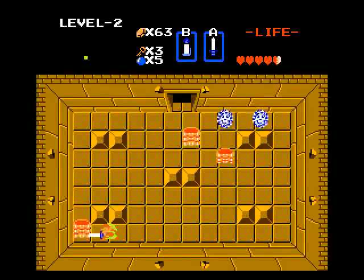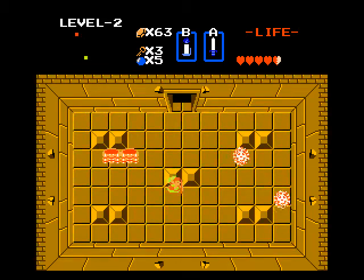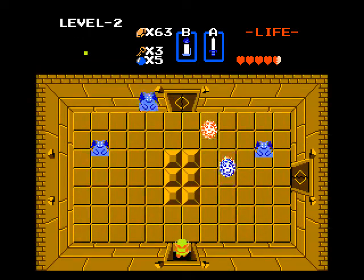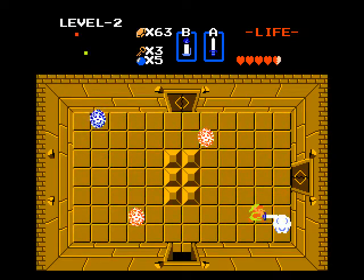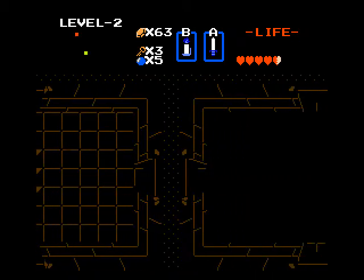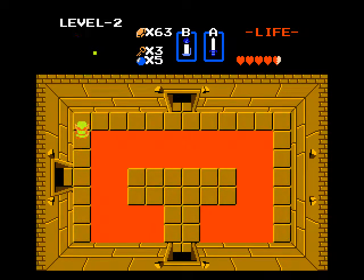Oh dear, like-likes are here. Burn - whittle them down a little bit. Okay, going up. Now we got the red bubbles showing up, but at least they're only paired with fires and the bubble. So now we go right and light up this room.